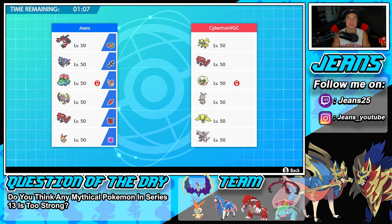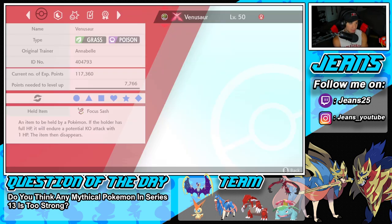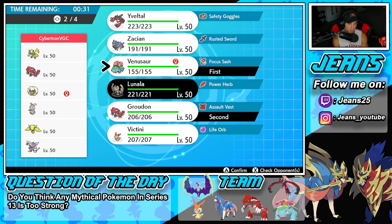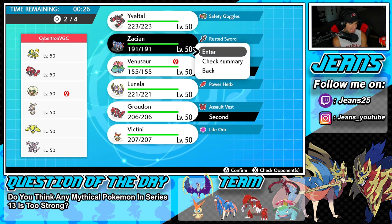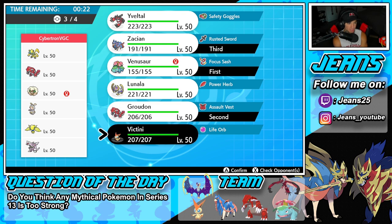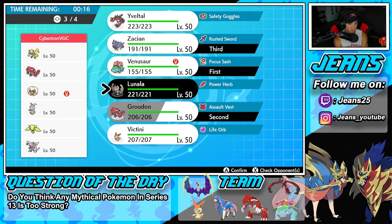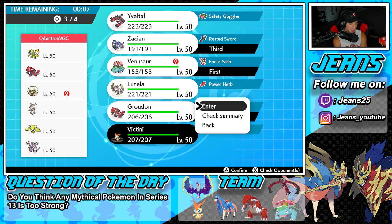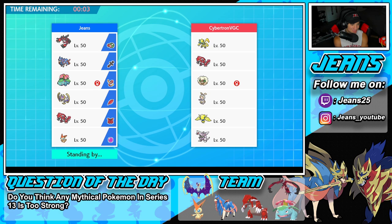We are first into Cybertron right now — just found him on the ranked ladder. I'm recording and hopefully he is too. He could go into a lot — he has Yveltal, Whimsicott, Mega Gengar, and Palkia. Weather seems like our friend here so I'm going to go with Venusaur and Groudon as the weather squad and bring Zacian in the back. Should we go Victini? Let's have some fun with this one — let's lock it in. Good luck Cybertron, this is going to be a fun battle. I just made Master tier and immediately I hop into Cybertron.